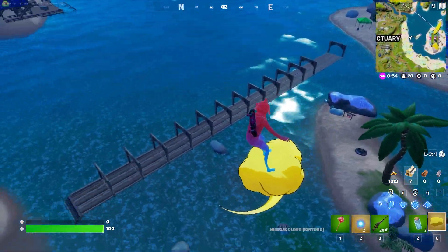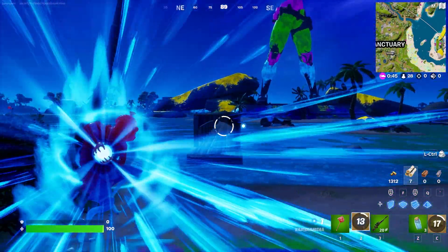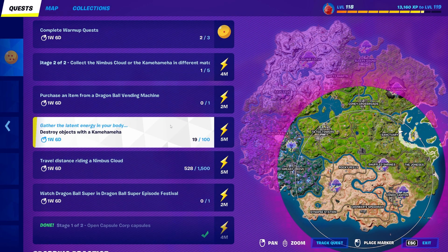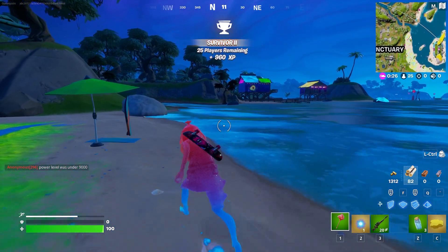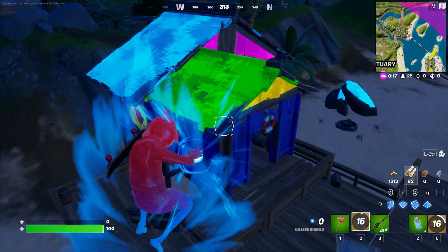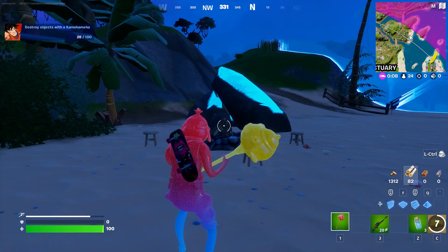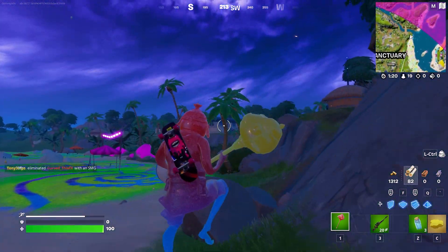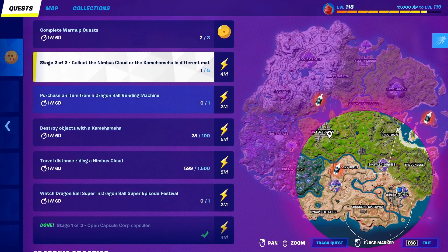Now that we've done all of that, there is an absolute ton of these little walls with floors. Drop down next to it, charge up the Kamehameha, and shoot through all of the wood — in one second it updates and we've got 19 out of 100. You could keep repeating that process, or go to POIs with lots of structures like Tilted Towers or Sanctuary and start shooting with the Kamehameha. This thing does a ton of damage, so you'll wreck havoc on buildings. You can just wait above the Battle Bus to consistently get the Kamehameha and easily destroy 100 structures.